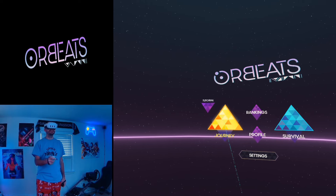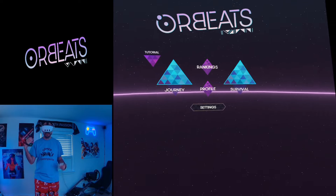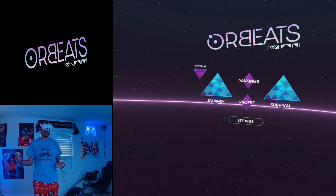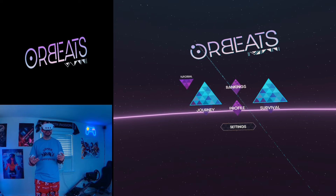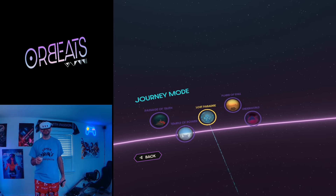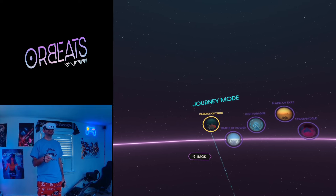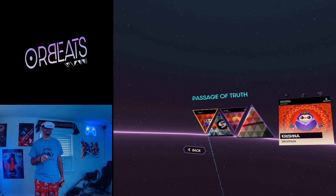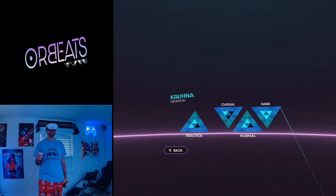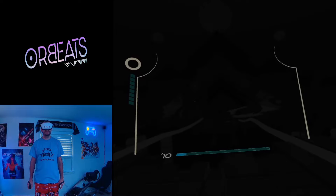At the main menu there are two modes: Journey mode and Survival, plus leaderboard support. Survival has you play one song and try to survive as long as possible. Journey is the main mode where you go through multiple levels with bosses. There are five different chapters, each with different areas, and you can practice each one at three difficulty levels.